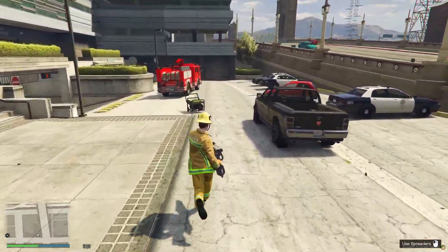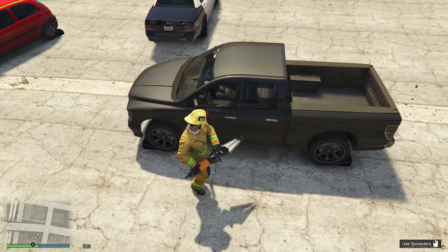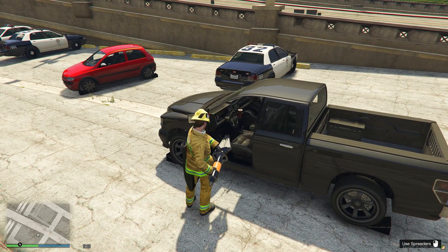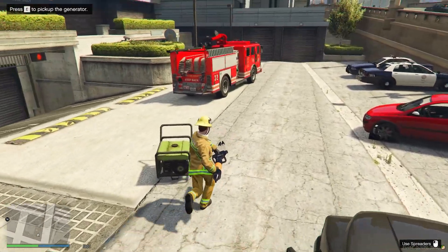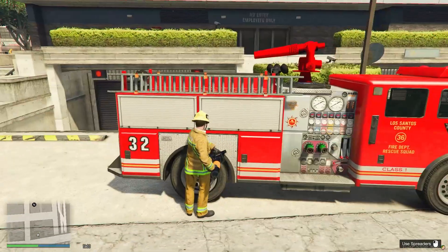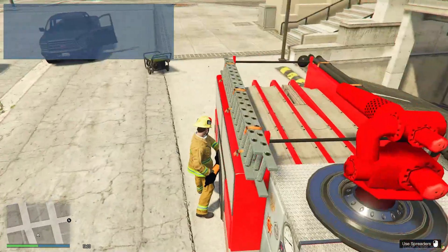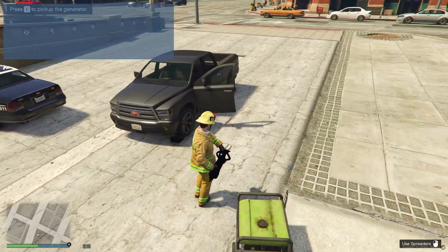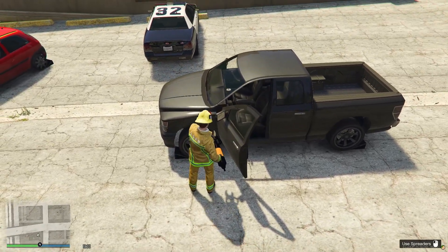If I come back over here and go to spread this door, you can see I spread the door open — and that works for any doors on a vehicle that are openable. I'm going to get my cutters out now and head over to this door that I just spread open because I want to cut it off.